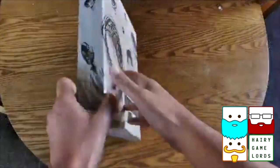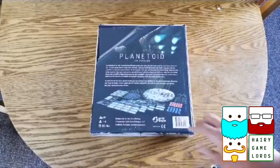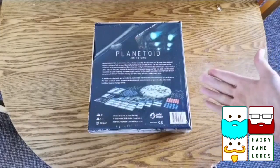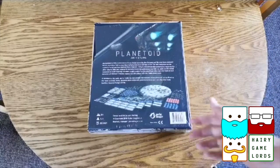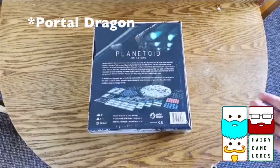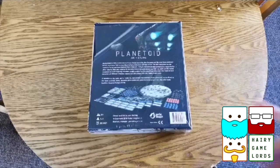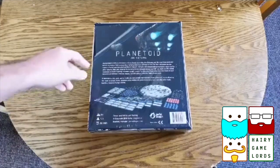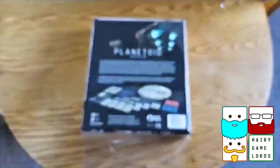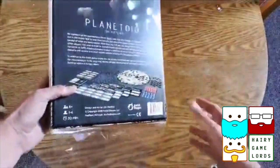Here we go — Planetoid. It's a nice heavy box, with a little bit of a blurb on the back. Basically you're trying to find different resources on this kind of planet board. Looks pretty cool. It's from Portal Games, takes 30 minutes to play for 1 to 4 players. That's right, you can be a Billy No Mates and play this game on your own. Great stuff.